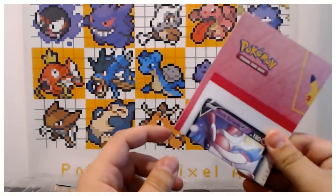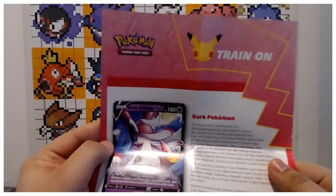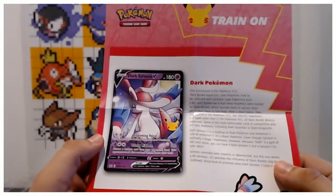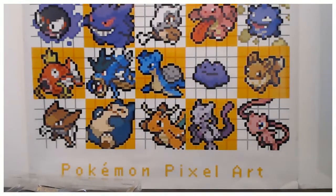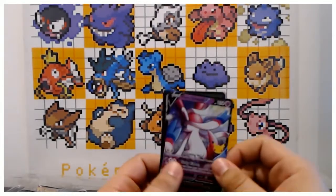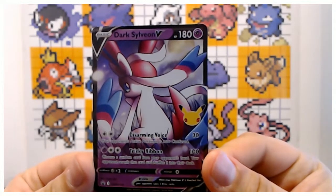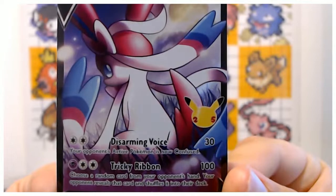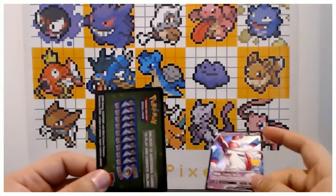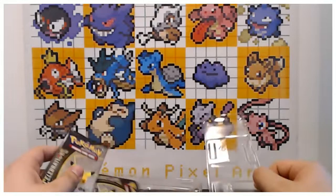We got this information sheet — not sure what this is about. Oh okay, it's just an explanation on the card. And here we have the normal size Dark Sylveon card. I don't know why the text on the card is being blurred out — there we go. And here is the code card. Let's get straight into the booster packs.